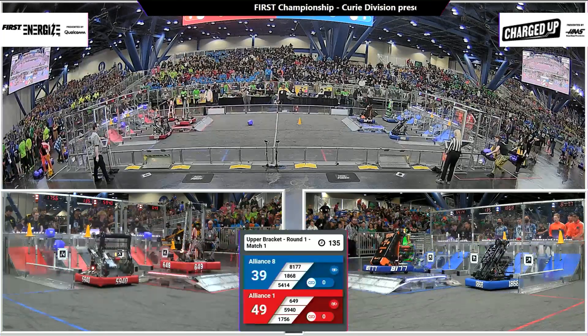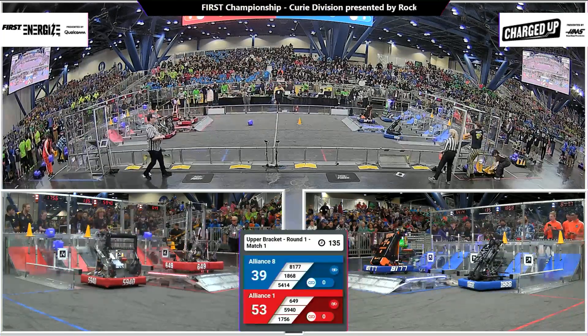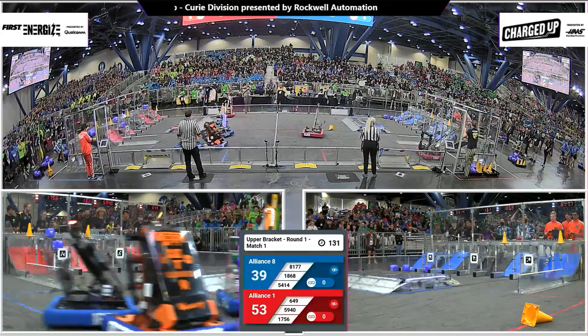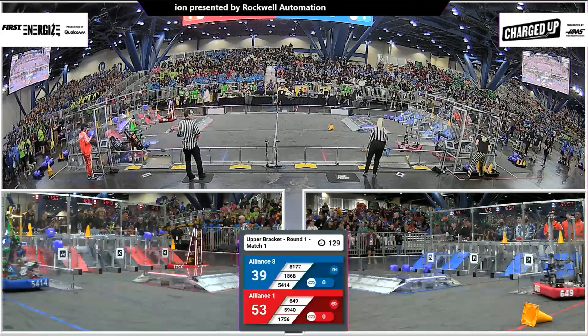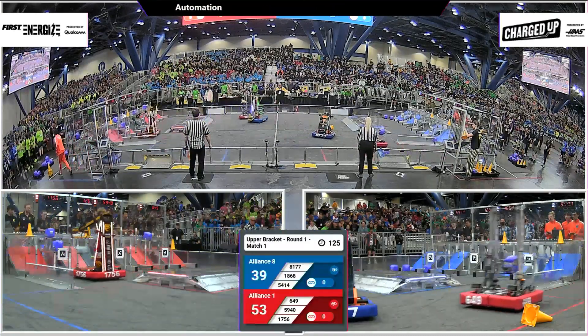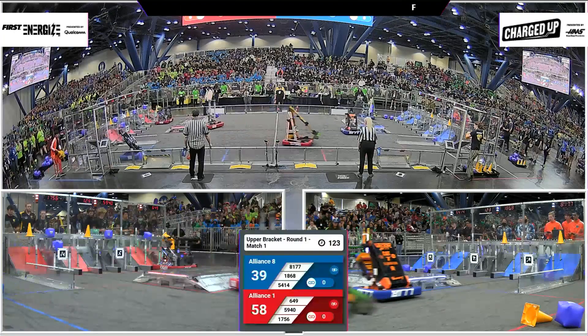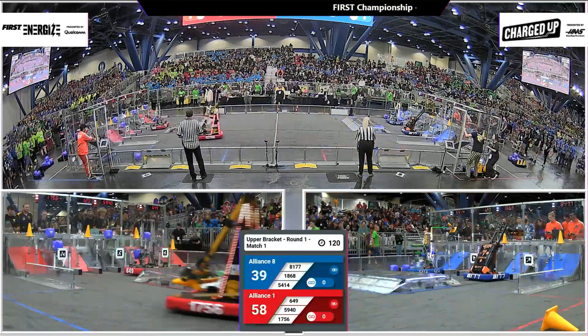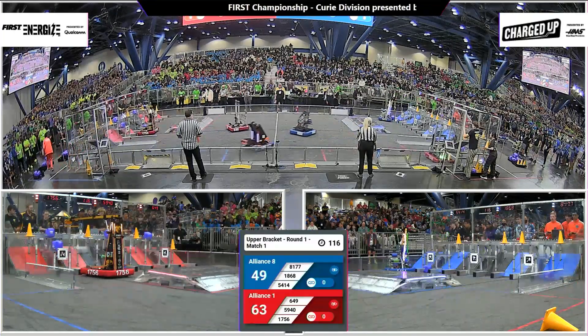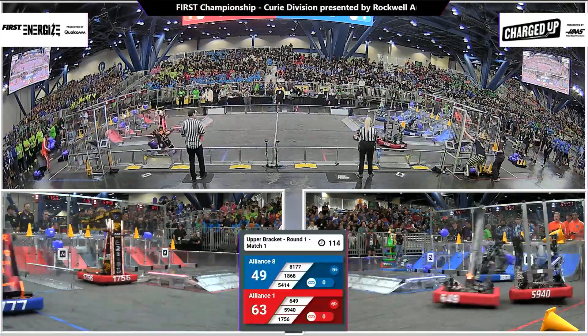With each side with a robot docked and engaged and many game pieces scored, it looks like the Red Alliance has the advantage, 53-39. 17-56 looking to complete a link, looking to create an opportunity for their Alliance partner to complete a link. And here goes one on the Red Alliance, 17-56, finishing it themselves.